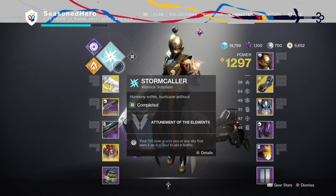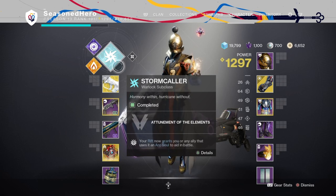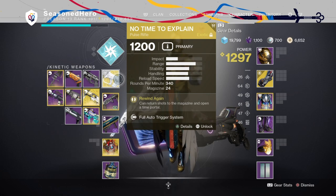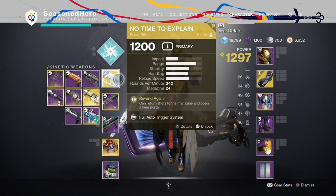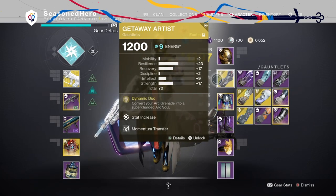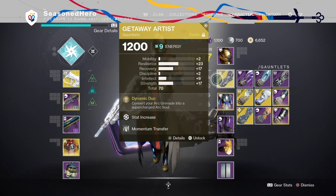Our second build is called Mini Fireteam, and as the name states, you're going to be gaining a lot of support from unlikely places. The whole point of the build focuses on using Arc souls to provide constant damage output to whoever or whatever you face, and it is very powerful for something so simple. Using Getaway Artist and No Time To Explain, we can have two Arc souls available on screen as long as we activate them through their required methods — Getaway Artist requires energy available, and No Time To Explain requires kills plus precision damage to produce a mini soul.